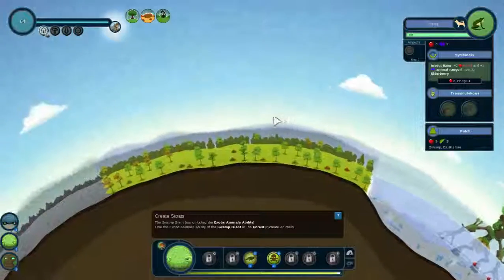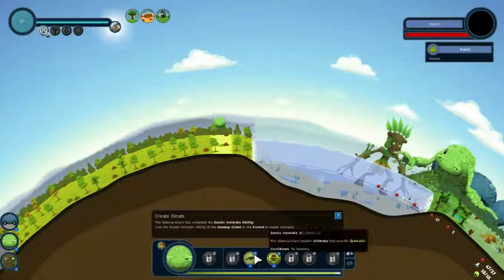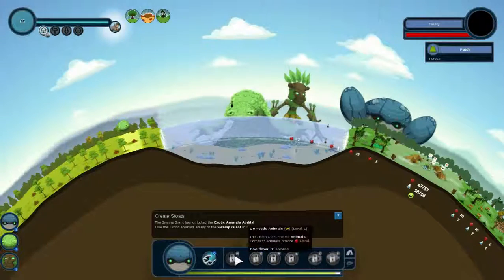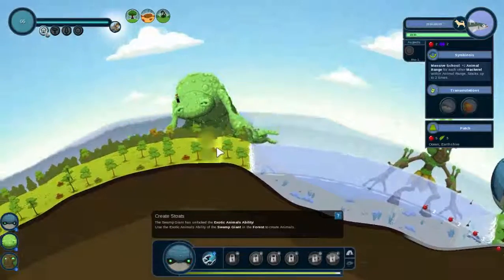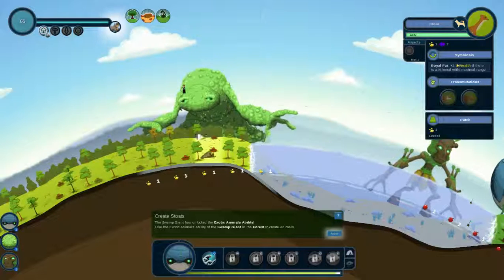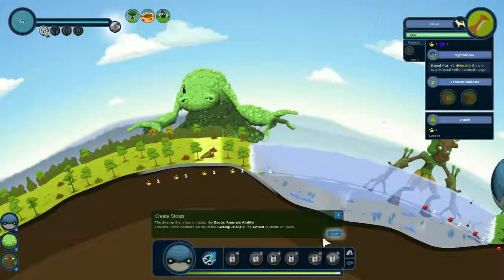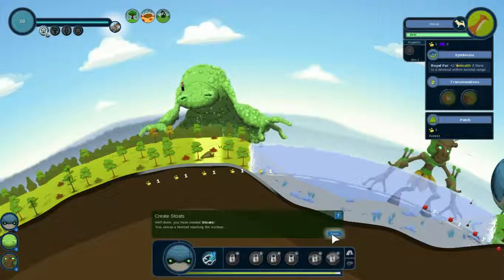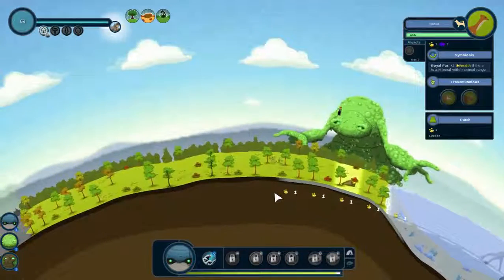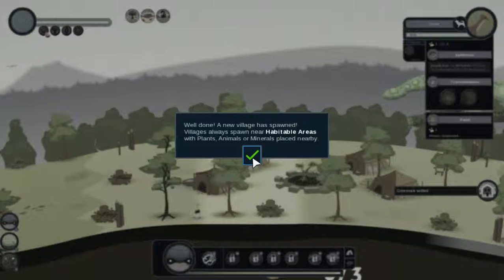The swamp giant is unlocking the exotic animals ability — use that to make some exotic animals right here. Exotic animals give wealth, whereas normal domestic animals give food. Those mackerels give food, while exotic animals give wealth. Exotic animals usually upgrade to more dangerous animals later on, so they can be used to endanger a place. Now we have stoats! A nomad is roaming the surface in search of a stoat — looks like a weasel. The new village has spawned.